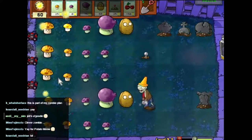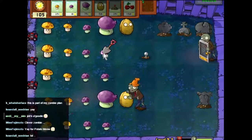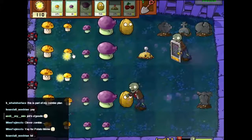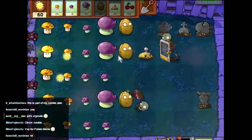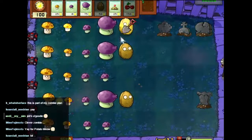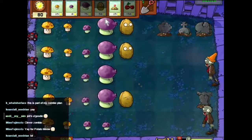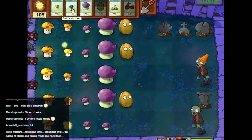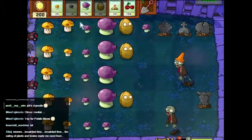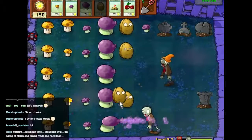Get rid of you, replace you with that. Get rid of that, replace you with that. Get a walnut there if we can — we can. Excellent! Okay, those are growing nicely. Let's start putting these in front. There we go — give me a walnut, give me a walnut. Walnut, wonderful!